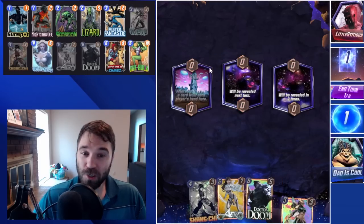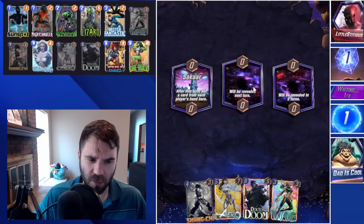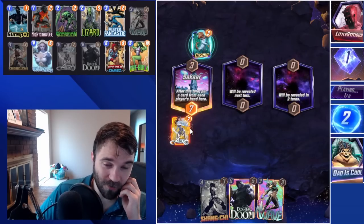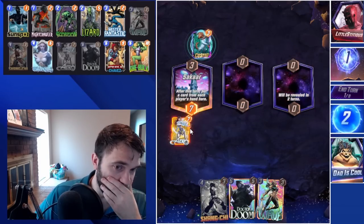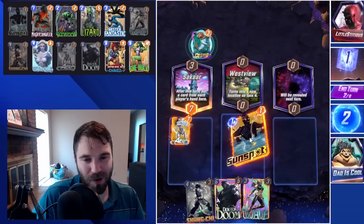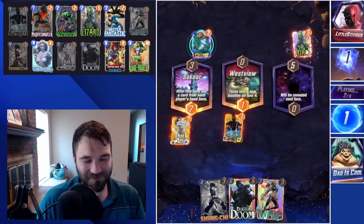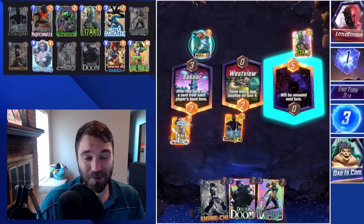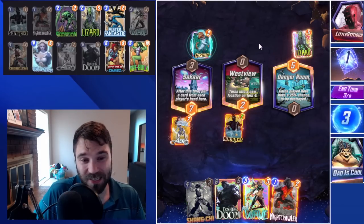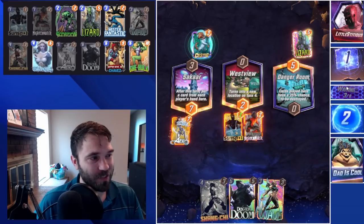Next up we have Little Stichus — three games in a row that we're not going against Thanos. We'll count our blessings. Our Arrow comes down and their Cosmo comes down as well. Just seeing the Cosmo and the fact that they're not a Thanos list, I'm immediately thinking Shuri. I would expect a Lizard, a Zero. Lizard comes down. Next turn, maybe the Armor — maybe a Zero and a Titania, something very similar, I imagine is going to be their play.